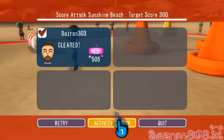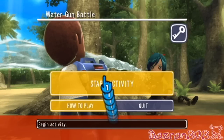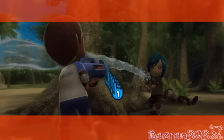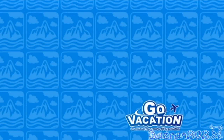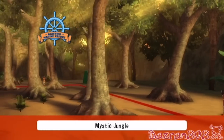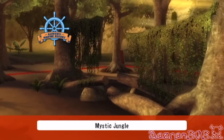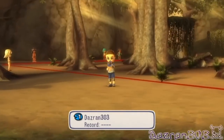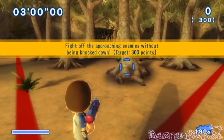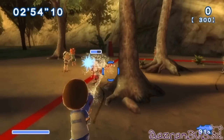We've got time for one more. Activity screen — start activity. We're going to pick the middle course now, which is Mystical Jungle. Okay, here we go. Get ready. It's Dazran 303 and a bunch of noobs in a jungle. What a great resort. Let me know in the comments section as well, if you're still here and still watching, what you think of the Marine Resort in evening time. It's the first time it's ever been shown off on my Dazran 303 channel in this Let's Play.